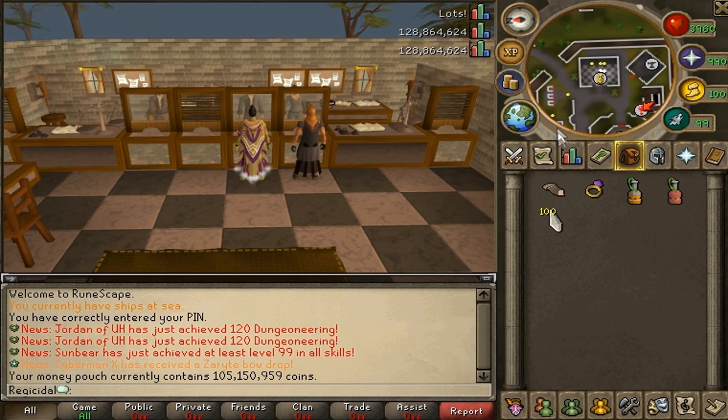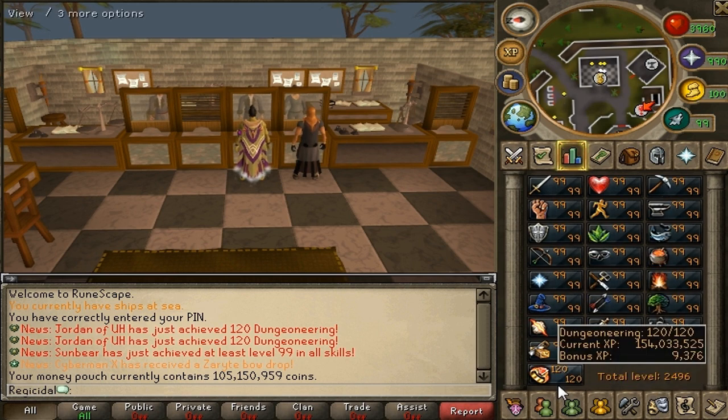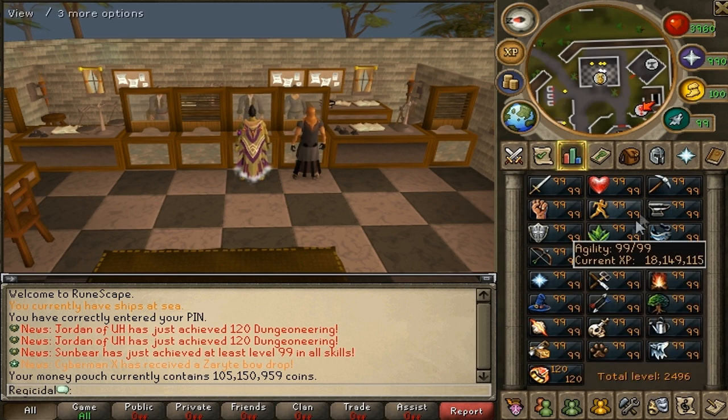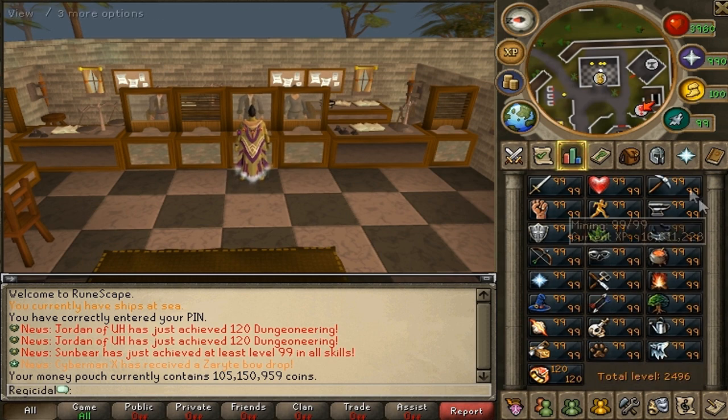And here are my stats, of course. I'm 2496 total level with 803 mil XP overall. I have 99 in every stat and 120 Dungeoneering. I'm looking forward to the new skill that's coming out — I'll have to get 99 in that to keep my Completionist Cape.